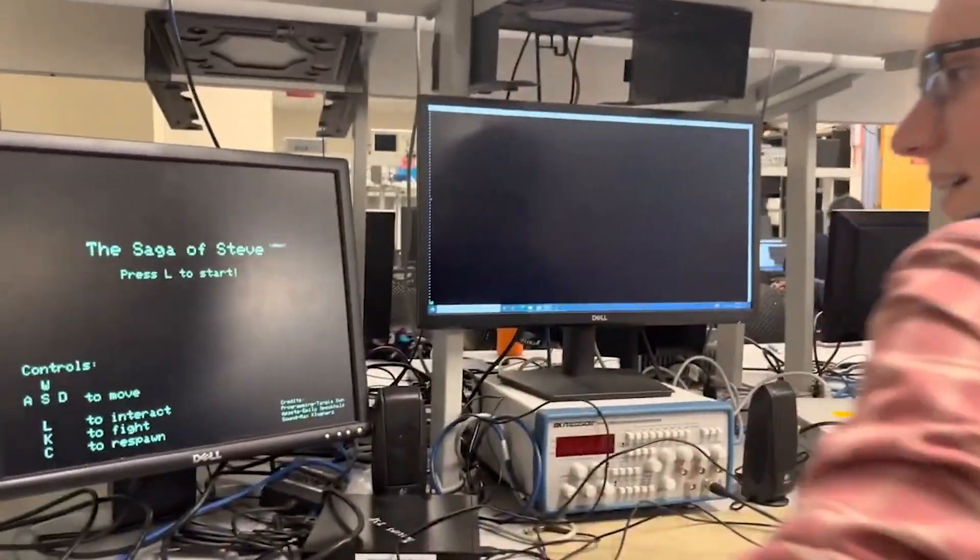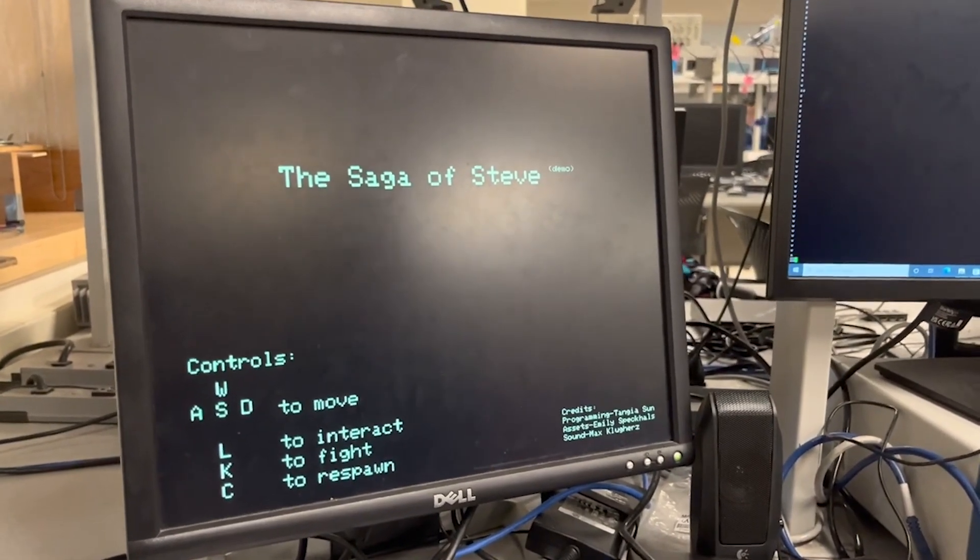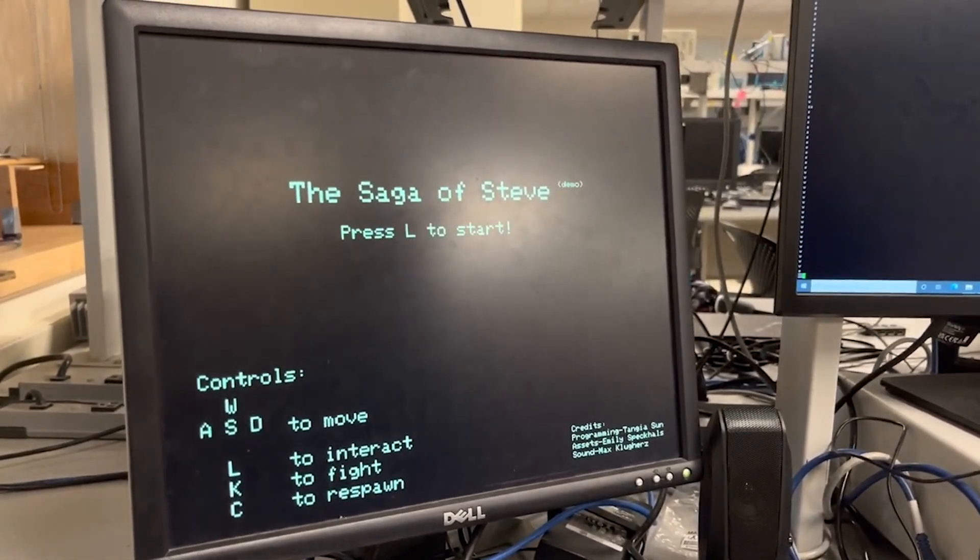We'd like you to try out the level and just play through it a little bit. WASD to move, L to interact, K to fight, C to respawn. Press L to start.